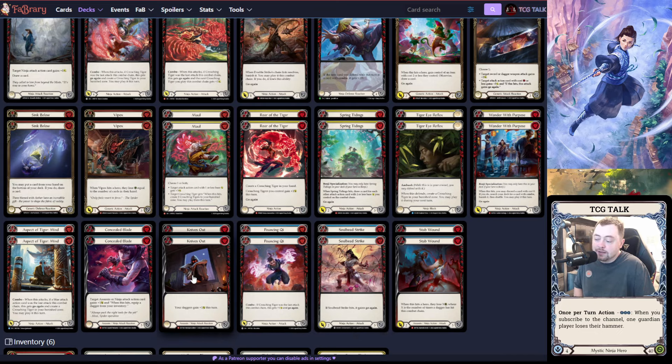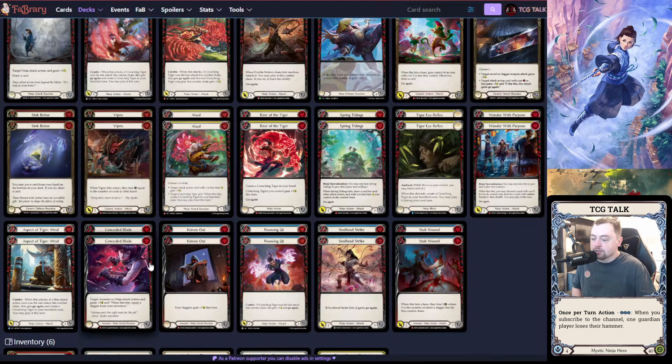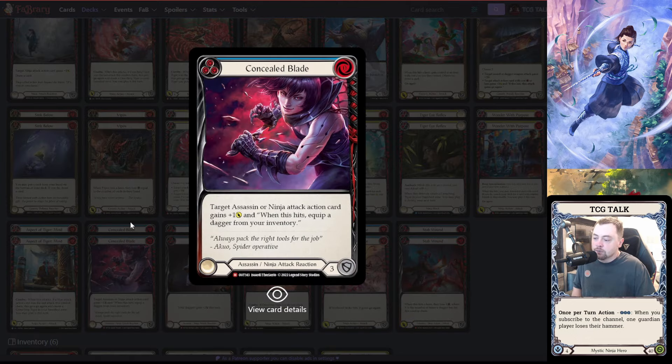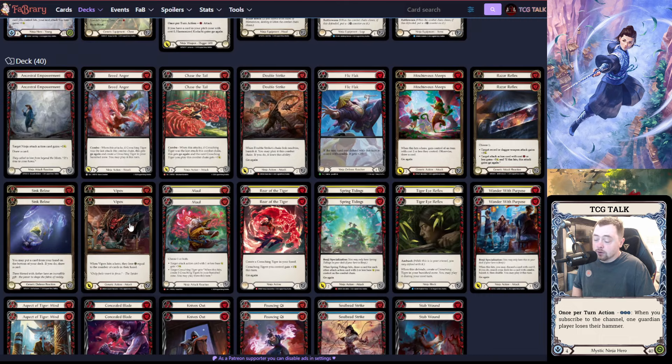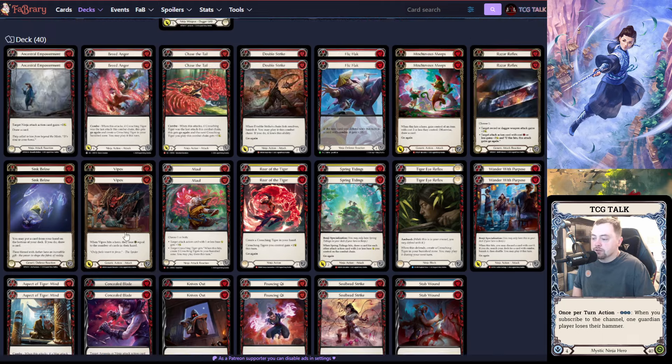To round out the reactions, we're running Knives Out — a really good blue, three-block, gives our daggers plus one. It can throw your opponent off when they're on two or three life waiting to see if they can survive, and Knives Out lets you surprise them and eke out more damage. Then we have Conceal Blade to get over the top — lets us buff Spring Tidings, Wander with Purpose, Crouching Tigers, Double Strike, and similar cards.